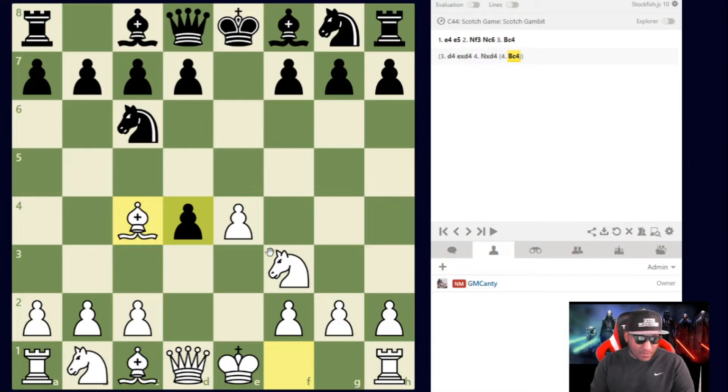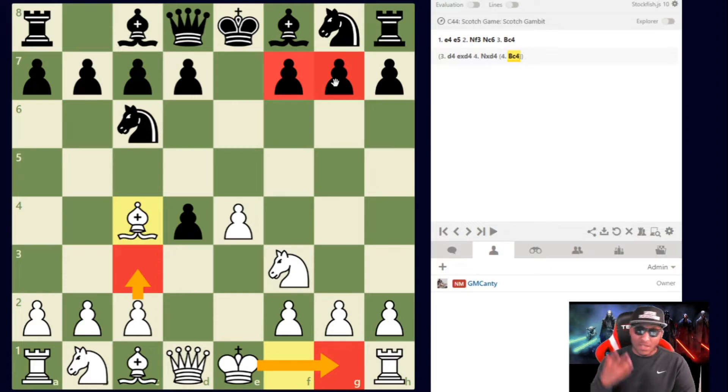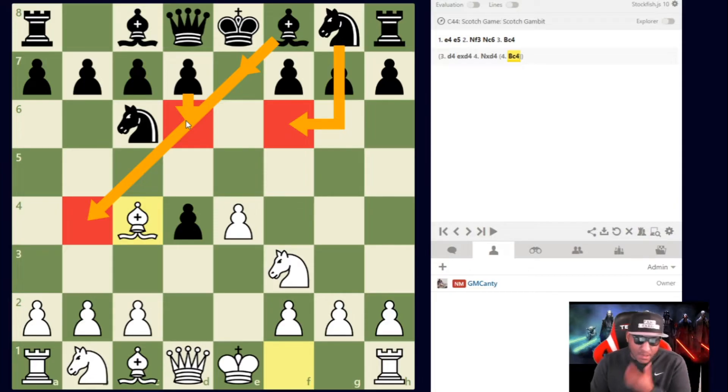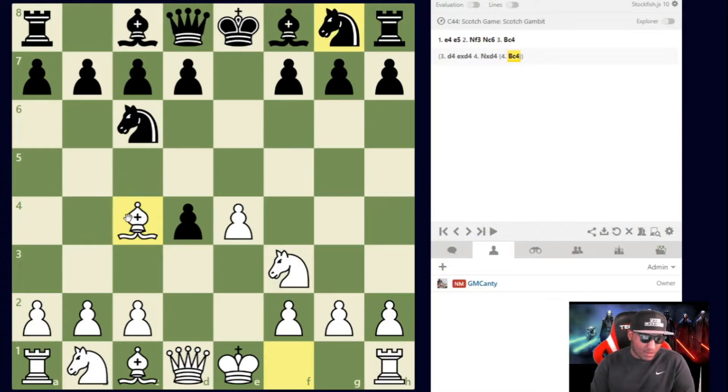In the Scotch Gambit with Bc4, we're giving up material for compensation — specifically rapid development. We'll castle quickly, possibly sacrifice a second pawn, attack the king, and take over the dark square strategy. Black's main responses include Nf6, Be7, Bb4, and d6. We're going to look at a few of these. Let's start with Bishop to e7, which is extremely fun — I love showing this one to students.